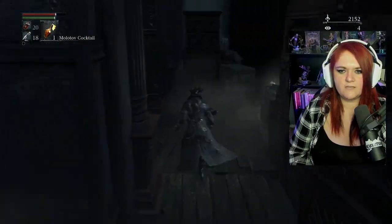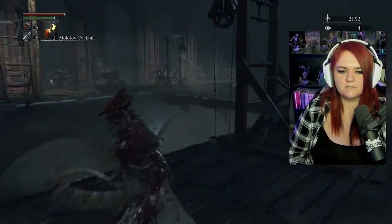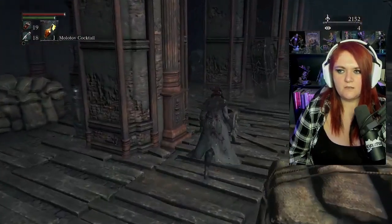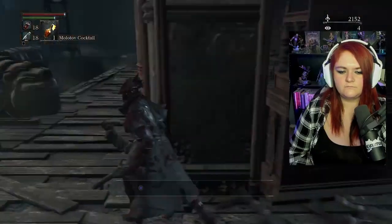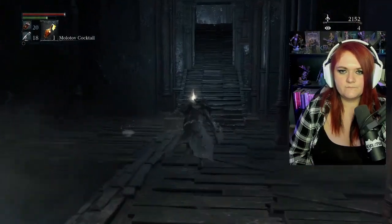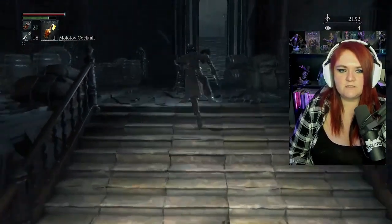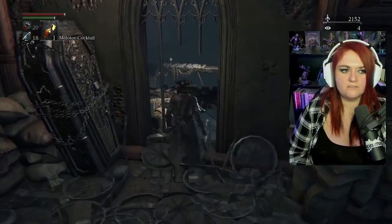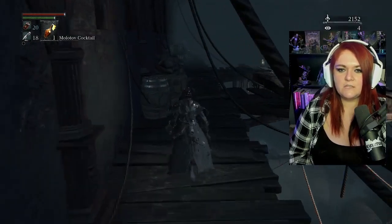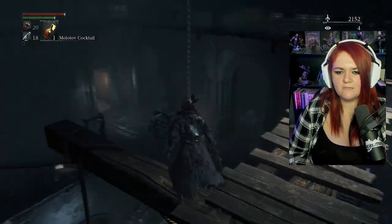Blood vials, don't mind if I do. Cold dew off the body to the right. We work our way across and pick up what this guy dropped. Once we hit 20 blood vials they're all going to go into our stash — that's kept at the Hunter's Dream. The essentials such as blood vials and bullets will refill every time you die. But some things like molotov cocktails and urns you have to manually refill — you can buy them or find them as you go.